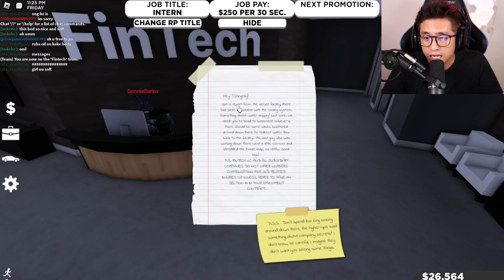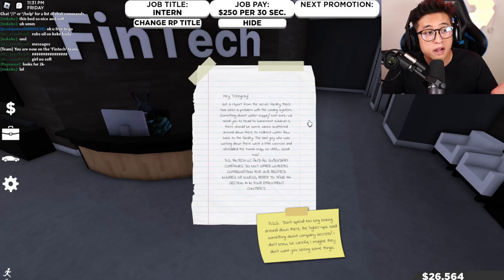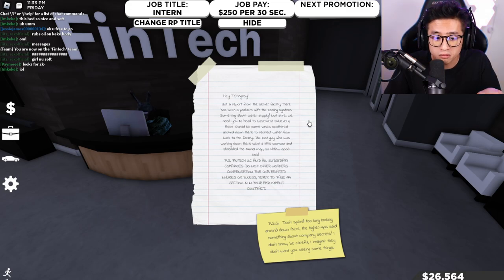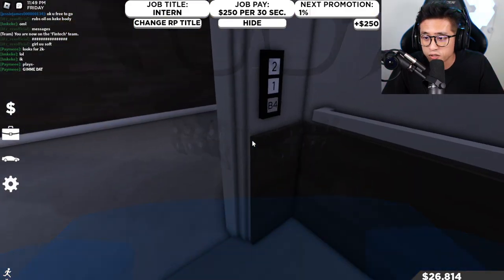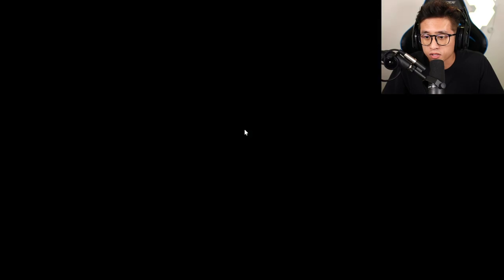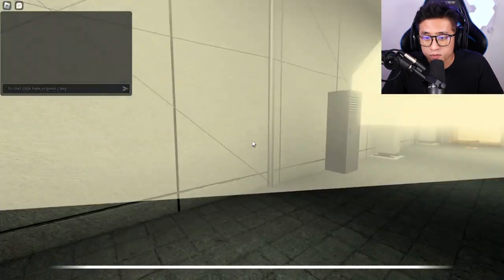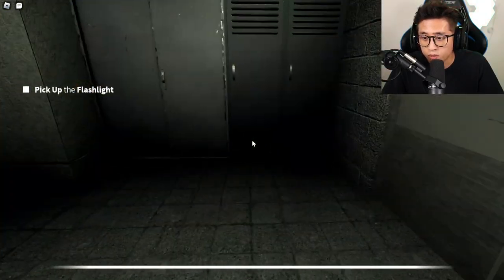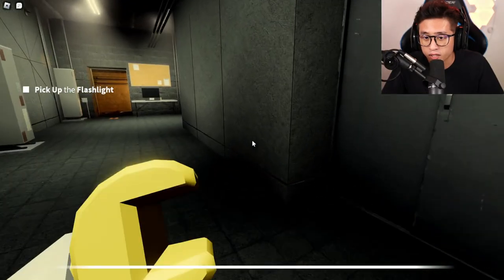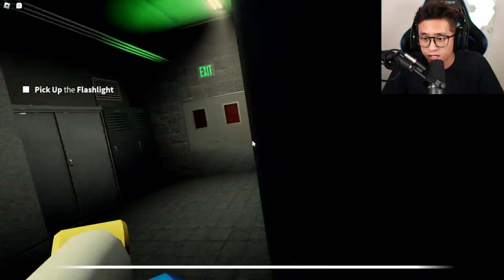The note says: 'Hey T, Stingray got a report from the server facility — there has been a problem with the cooling system.' You can read all of it if you want. After you read the note, go to the elevator and click B4, and you'll go all the way down to the bottom basement floor. Everything is super creepy down here — pick up the flashlight and interact with it.